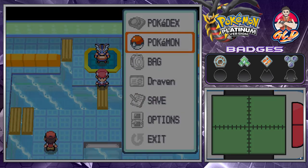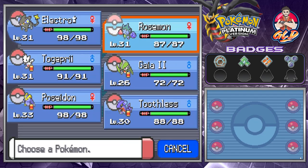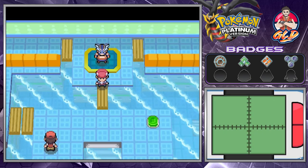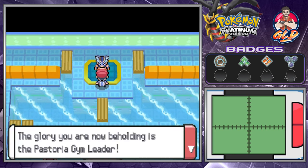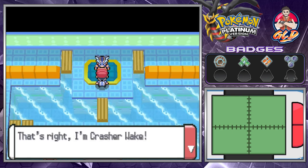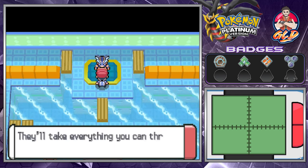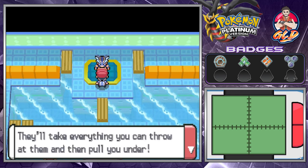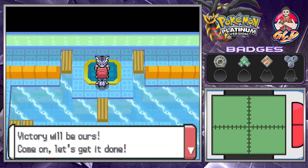Let's switch to Electro Star because I have a feeling this guy might do something pretty crazy. Here is Crasher Wake. He says, 'The glory you are now beholding is the Pastoria Gym Leader. I'm Crasher Wake. My Pokemon were tough enough navigating stormy white waters. They'll take everything you can throw at them and then pull you under. Victory will be ours — let's get it done.'